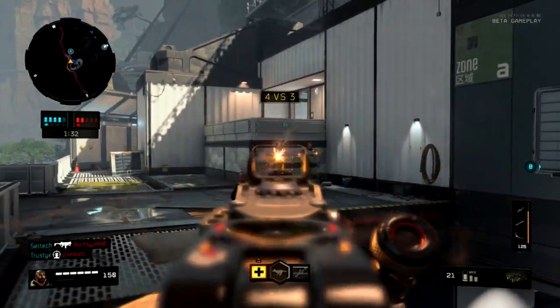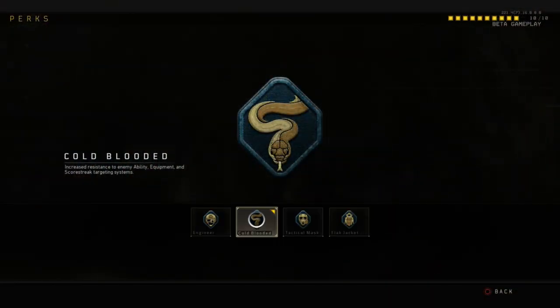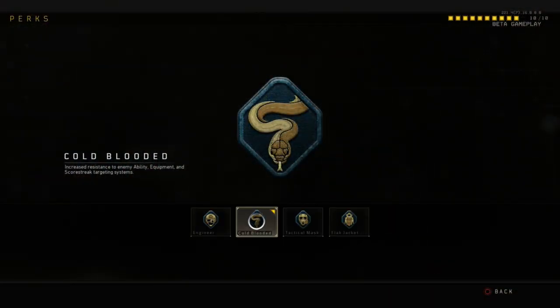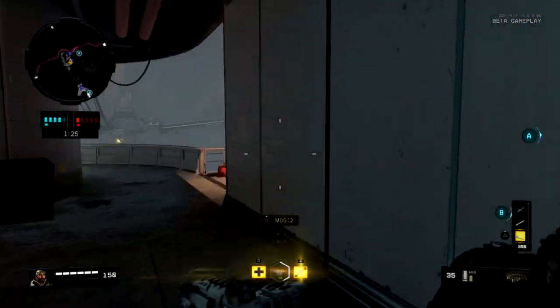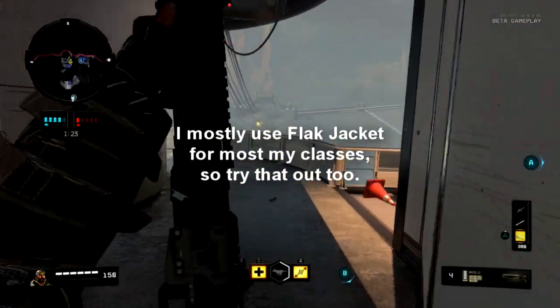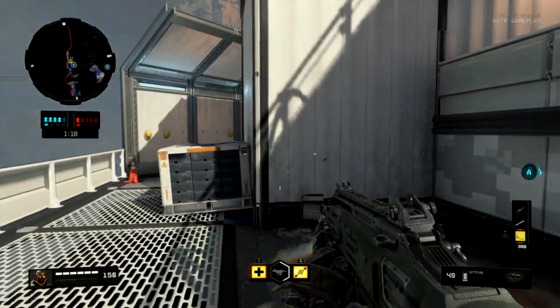Now onto the perks. The last thing on this SMG class is Cold-Blooded for Perk 1 — increased resistance to enemy ability, equipment, and scorestreak targeting systems. Actually, I'm going to switch to Tactical Mask right now, because I think I get hit more with concussions, razor wire, and all those listed there.